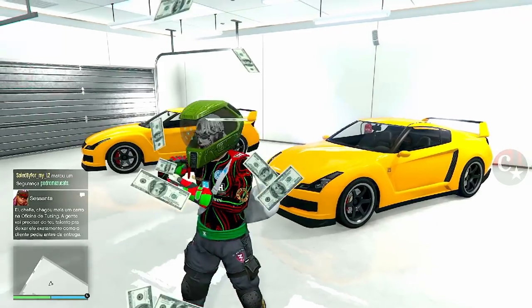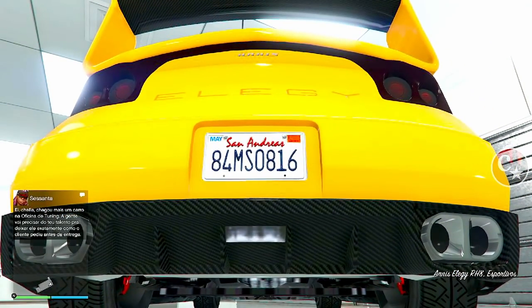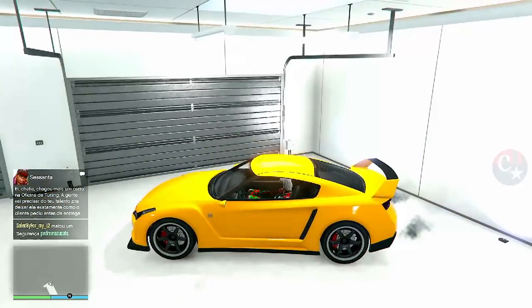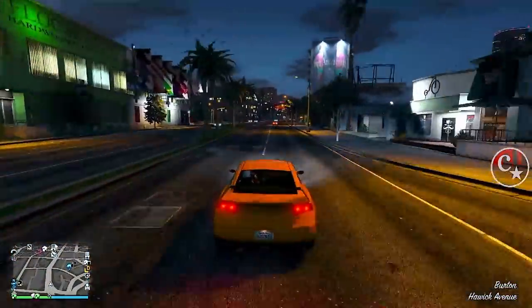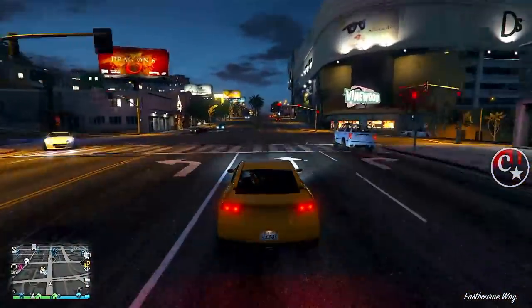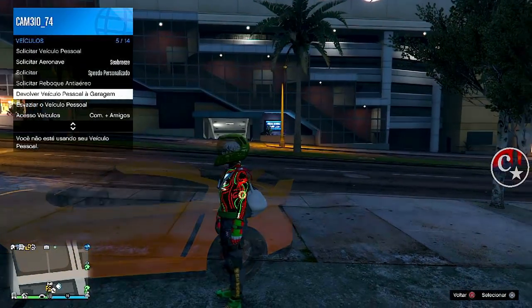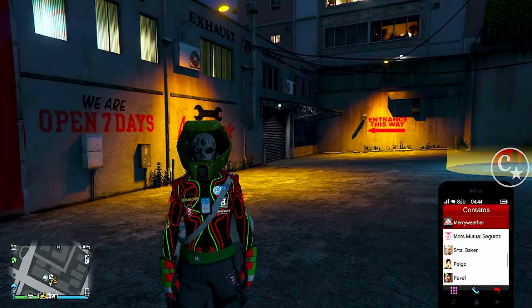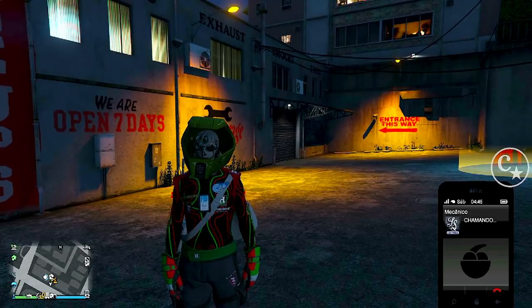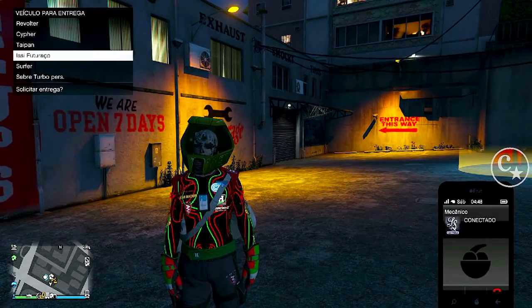Então vamos lá, chega de lero lero. Vou entrar no primeiro veículo. Olha a placa — 816 é o final da placa desse Elegy RH8. A placa desse veículo irá passar para a placa do veículo duplicado, que no caso será o Issi Classic (Futuraço). Eu já pego este veículo, vou até a minha oficina, abro o menu de interação e devolvo este veículo à garagem. Ligo pro mecânico e solicito o carro que quero duplicar — o Issi Classic, que mesmo sendo a cópia, a grana é muito bacana.